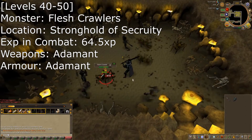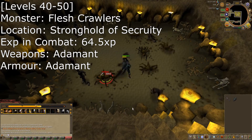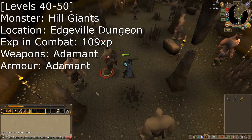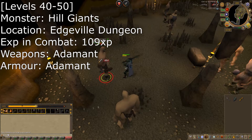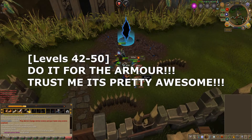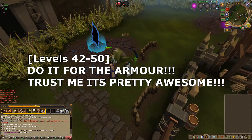From 40 to 50, I would recommend fleshcrawlers found in the stronghold of security. For a little more of a challenge and a little more rewarding experience, hill giants can also be killed. These are found in the Edgeville dungeon. After getting 42 in all combat stats, I recommend playing a little bit of pest control so you can get void armor. It is the best armor you can get at that level.